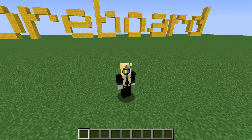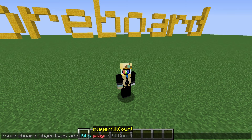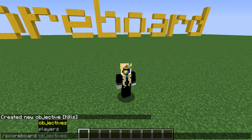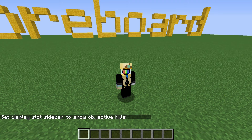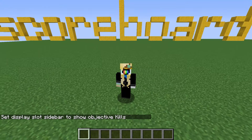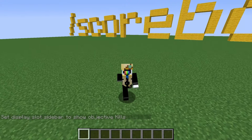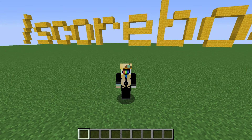Let's also add a player kill count, in case some of you are making a PvP minigame. Scoreboard, objectives, add — we'll call this one 'kills,' then we pick player kill count as our criteria. Add that, and then set it to appear on the sidebar with scoreboard, objectives, set display, sidebar, kills. Why isn't it on the sidebar? Because I don't have any kills. If nobody has a score, the sidebar will not appear. But once I or somebody else gets a kill, it will appear.